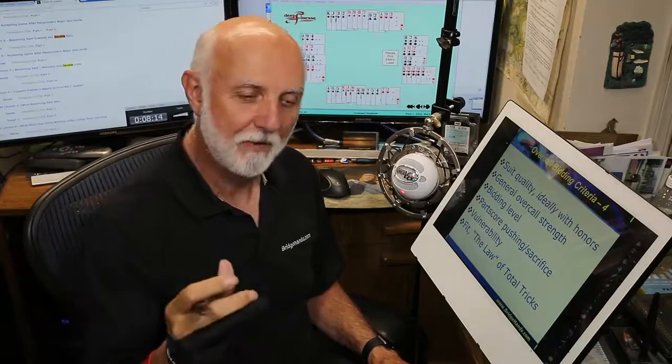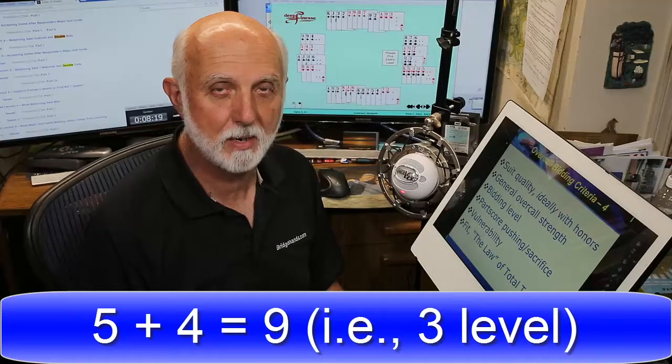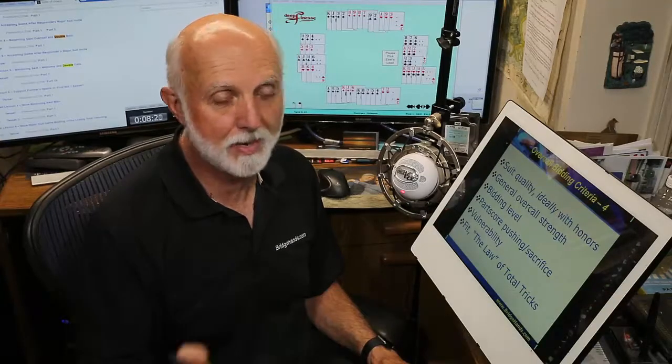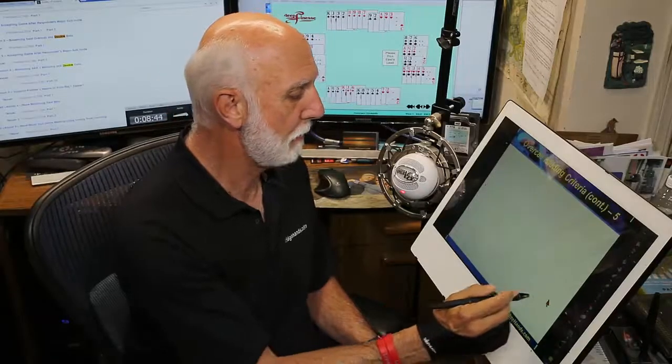If partner has five or more and I have four, we should compete up to at least the three level. With enough points we may be bidding game. With length alone we compete at that level. The useful honors in our suit, not the opponent's suit, and shortness in their suit are all applicable.